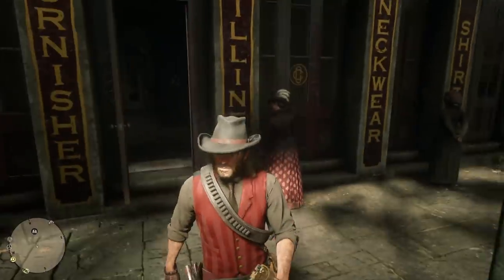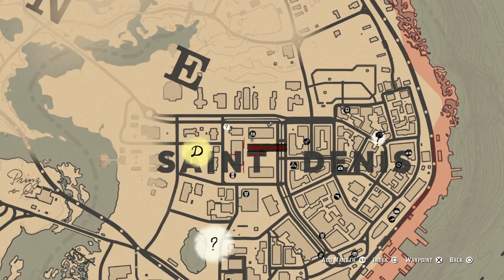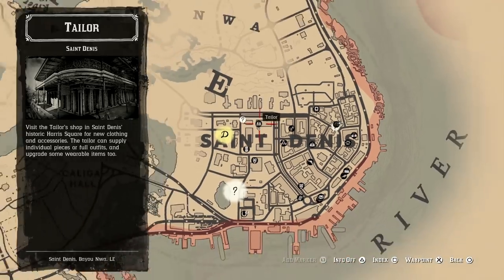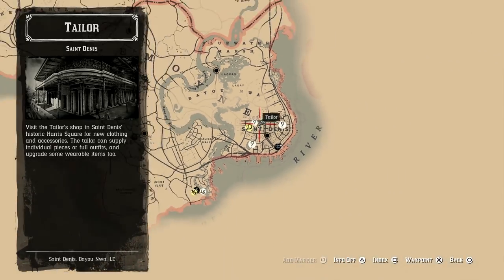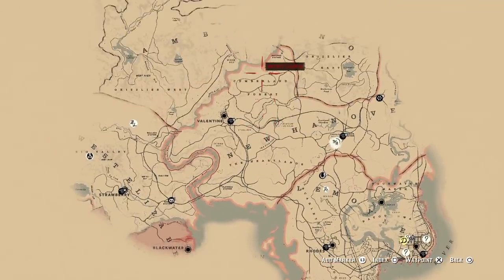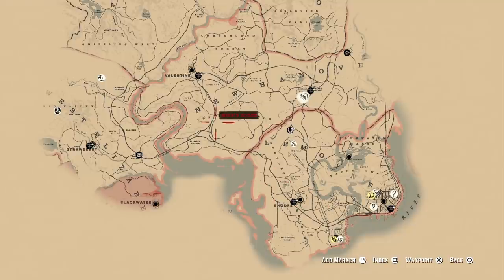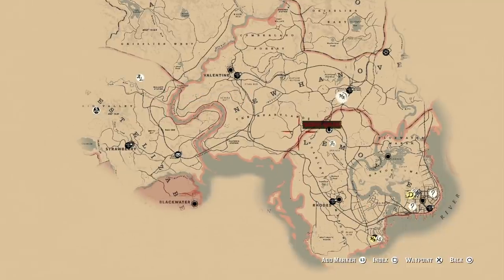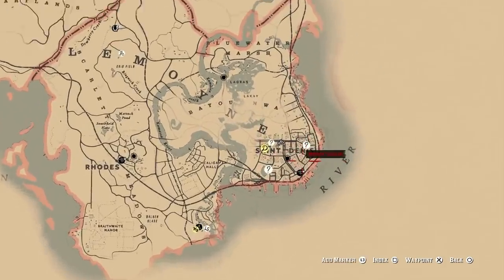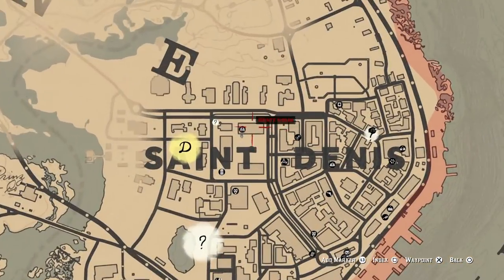And this is where it is — it's in St. Denis. In order to get there, you just come here on the map. Let me zoom out so you can see where it is in relation to everything else. St. Denis is somewhere you go to a bit later on in the campaign, although you can just travel there yourself if you want to. And yeah, this is where Valentine is, and that's where St. Denis is.